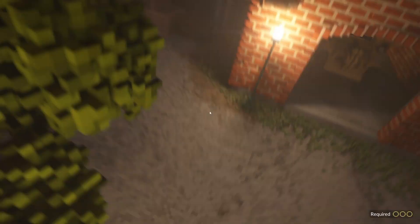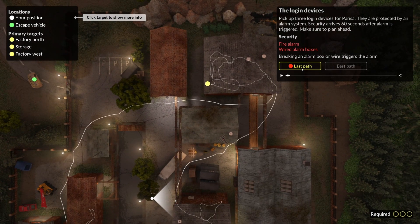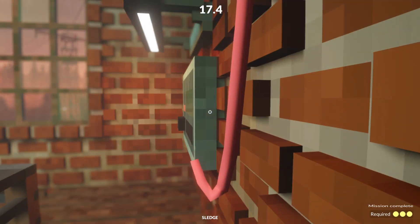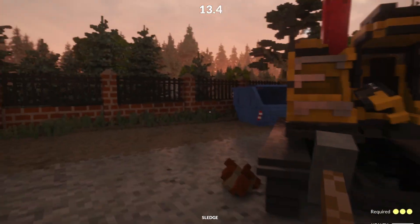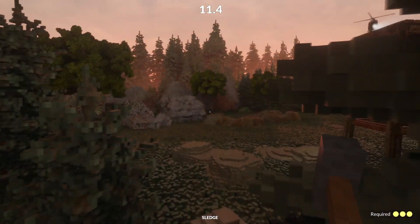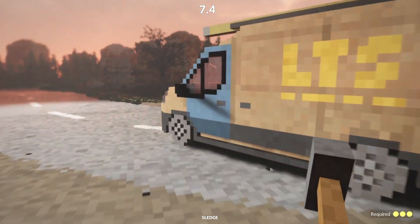I looked at my route from the previous failed attempt and saw that I could have entered each building much closer to the login device's location, which would have saved a lot of time. That's what I did, and this time — thanks to a tiny hole in the wall I had created accidentally — I managed to complete the mission and escape with seven seconds to spare.